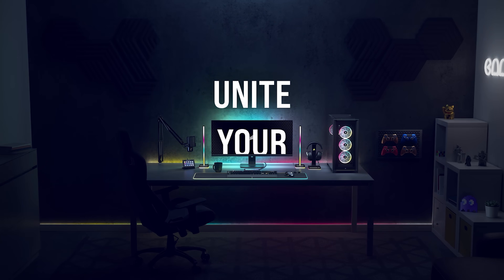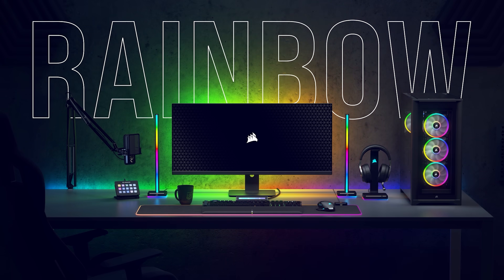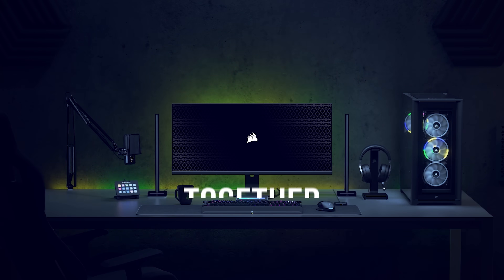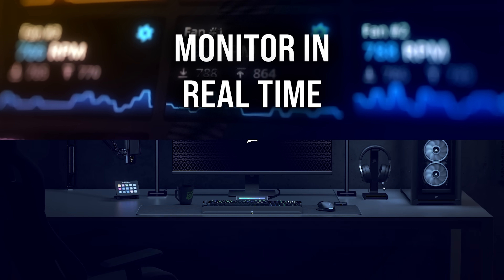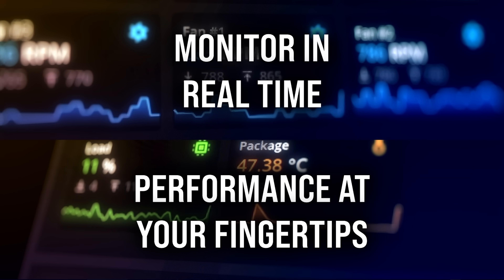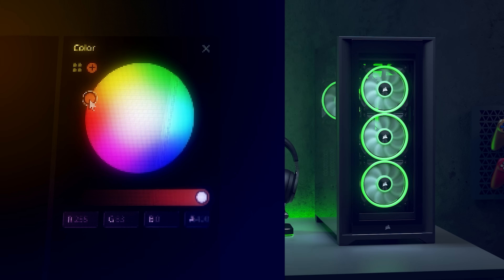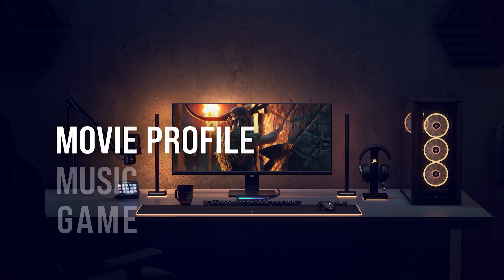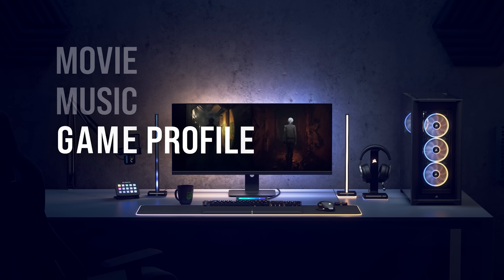Bring your entire setup together with iCUE from Corsair. Customize lighting effects by choosing from a vast selection of presets or create your own using custom lighting features, allowing you to synchronize your battle station to your own taste and style. iCUE also allows for full system monitoring and control including fan speeds, lighting, and more — all from a single interface. To see all that iCUE from Corsair has to offer, follow the sponsored link in the description below.